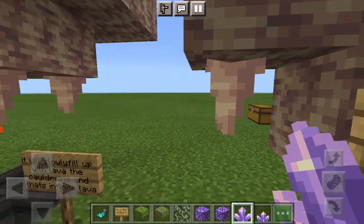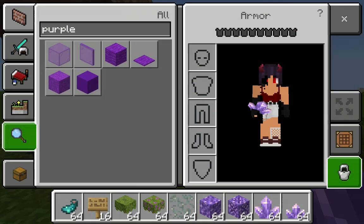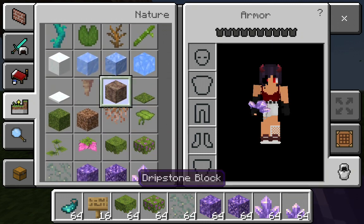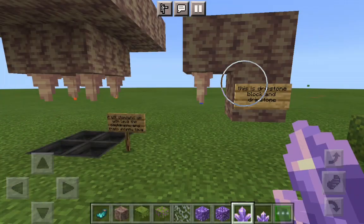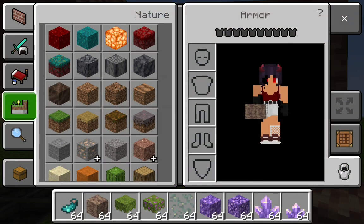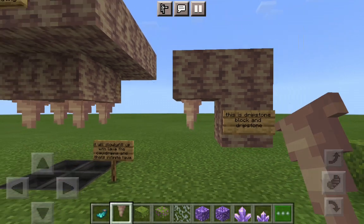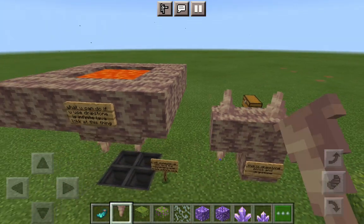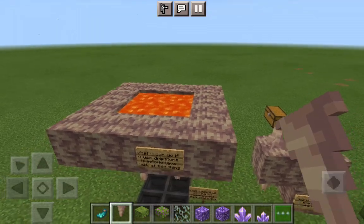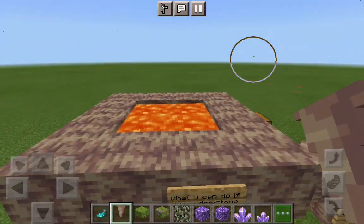This is a dripstone block. I'm making a little map to show you everything about it. You can place the dripstone pile and pointed dripstone however you want — they can be upside down. If you use the same material it creates infinite lava, because the lava points down from the dripstone above.